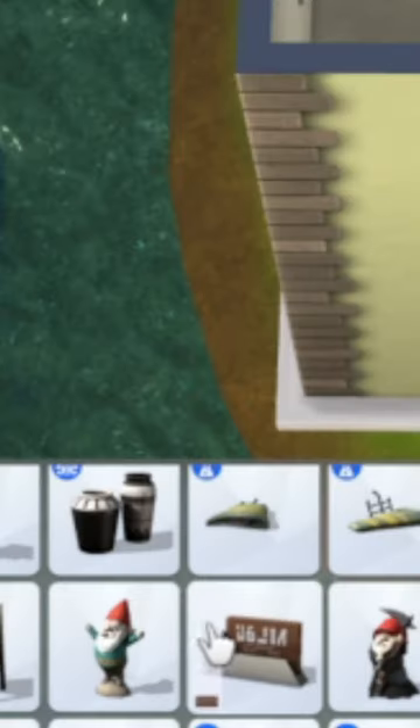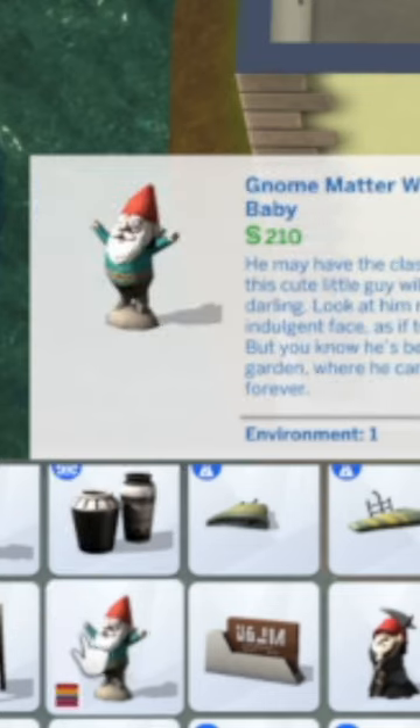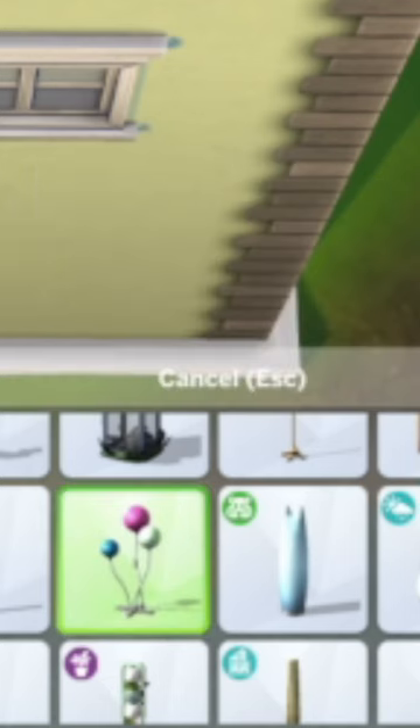This next step is going to sound really weird, but just trust me. Go to sculptures and pick this specific gnome in this swatch that it comes with — don't pick a different swatch, pick this one. Also, go to lamps and pick this one that's normally used for kids bedrooms.